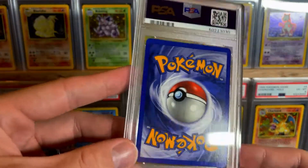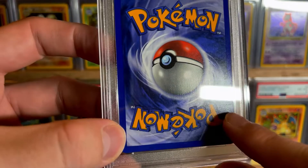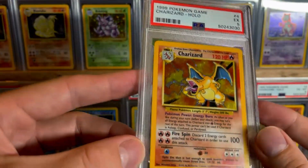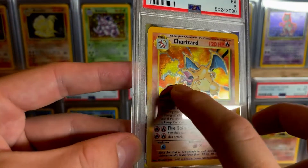This one's got a little crease right there — you can see it. It's a PSA 5. Got some scratches too, of course.